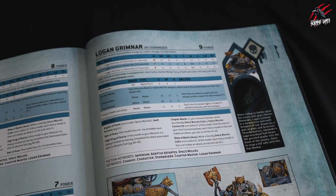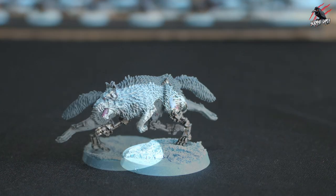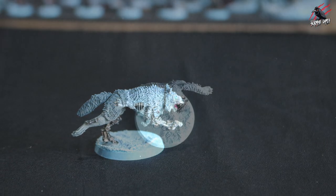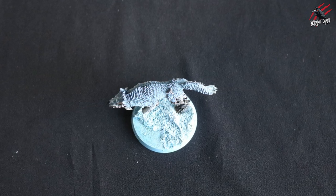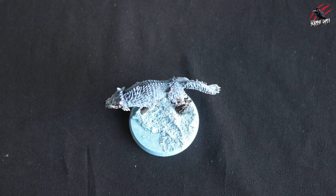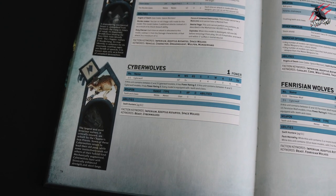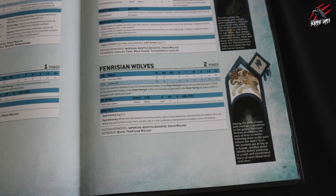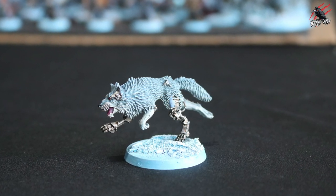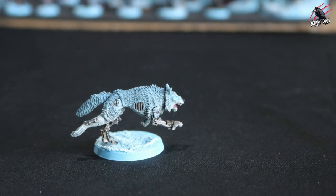Finally I finished painting the cyberwolf — fixed the broken leg with super glue and luckily it stuck well. This is a Finecast model and I didn't center it on the base properly, which was a shame, though it won't fall over. The leg is very fragile though. On reflection, I'd probably just pick up a box of five Fenrisian wolves and use one as a cyberwolf — or use Necron parts as a leg replacement, as suggested in the comments.